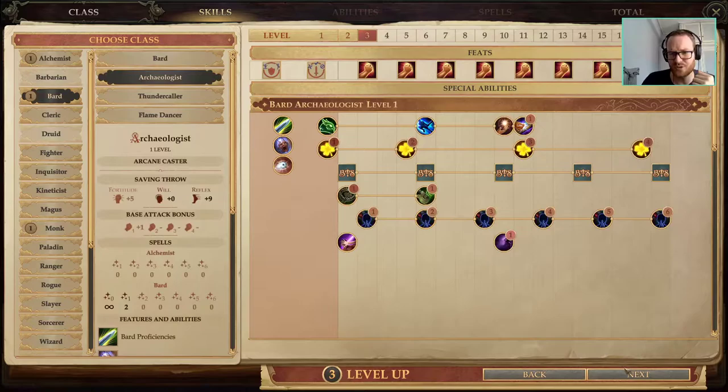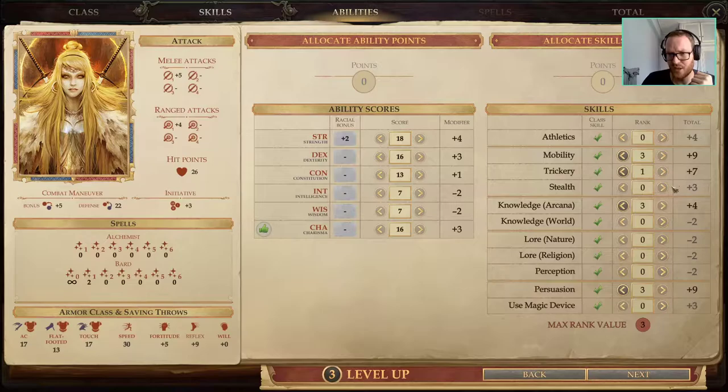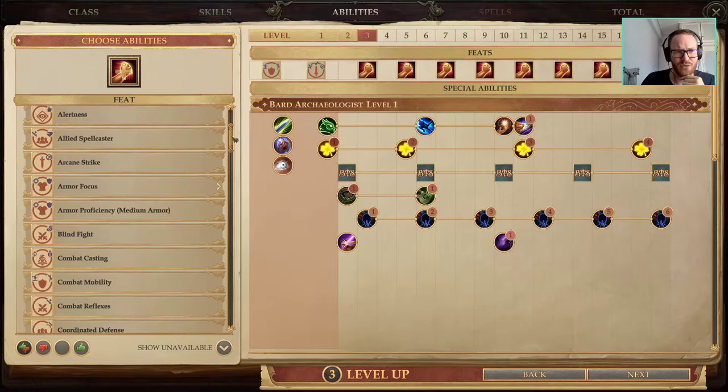At level 3 we're going into Archaeologist, and this is in order to qualify for our Dragon Disciple levels. We're going to go into two Archaeologist levels. We want Trickery because it's nice to stack a little more XP on your main character by doing Trickery checks.